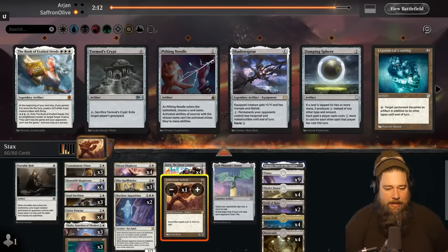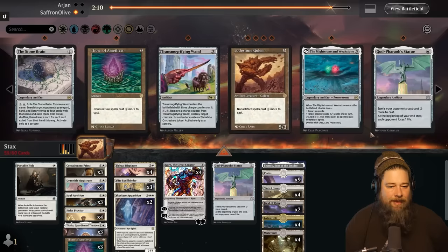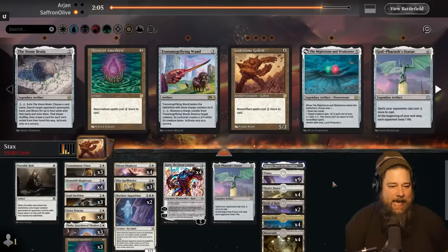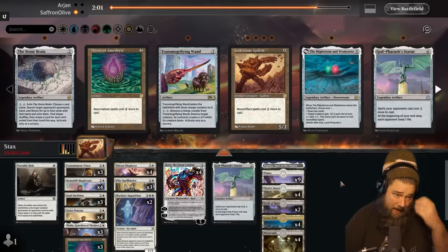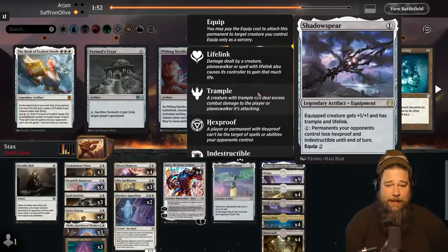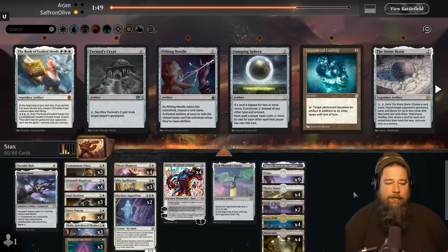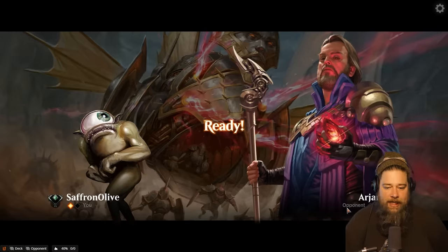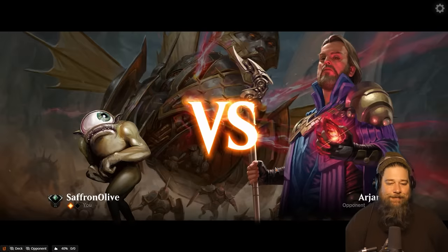We bring in some more removal and go down on Lodestones — opponent's deck is just all artifacts, so Lodestone in this matchup is the stacks piece that does the least. That went surprisingly well — that Proctor just wrecked them. Proctor plus Thalia really. Opponent is on the play with a Skyclave — this is fine.